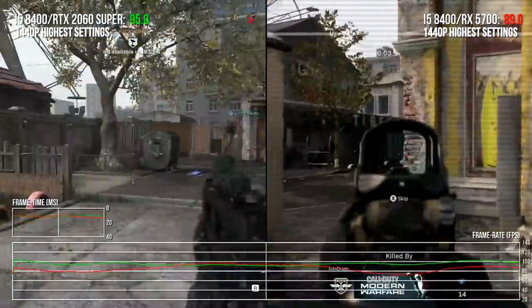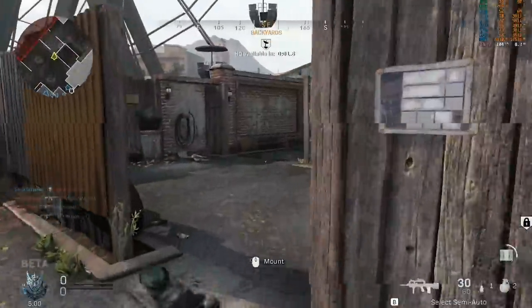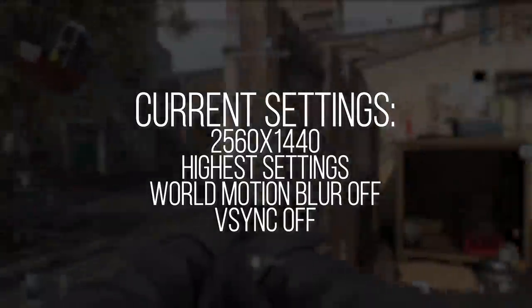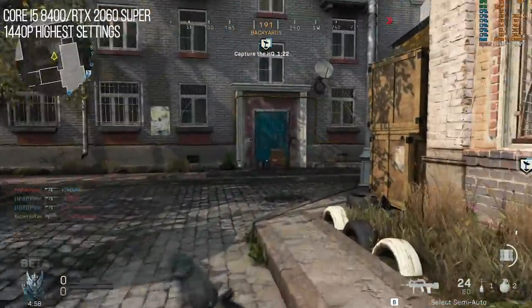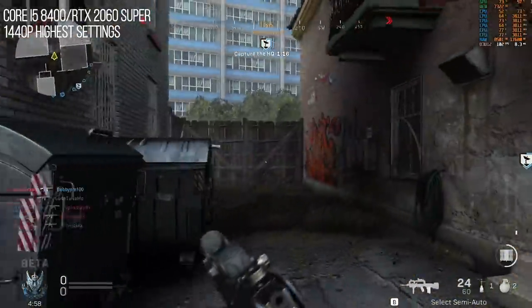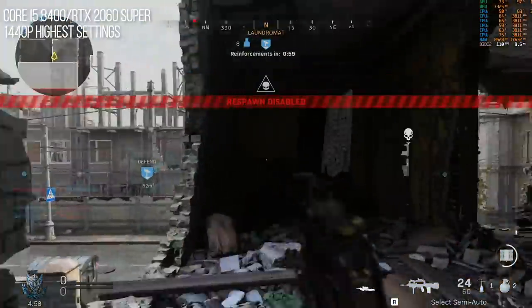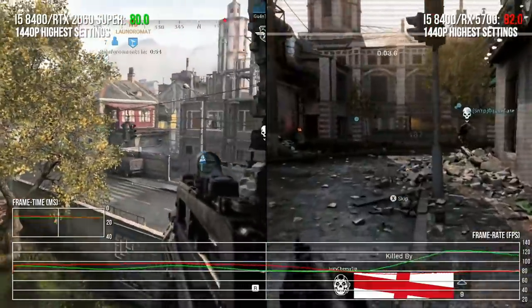We are both running at 1440p right now on the highest settings possible with no world motion blur, to keep this feed really crisp for viewers. We noticed that 1080p videos with motion blur on kind of look really icky on YouTube, as I found out doing the Borderlands 3 video. No V-Sync of course. And I am sailing here at like 80-90 FPS.